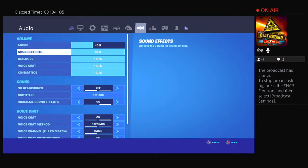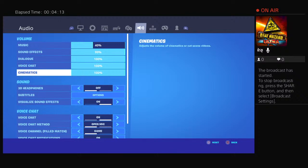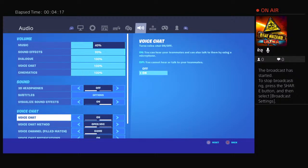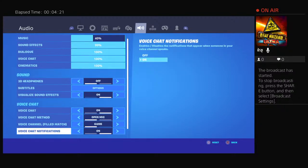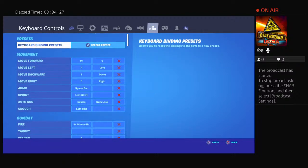For audio: music at 40, sound effects 99, dialogue 100, voice chat 100, cinematics 100, 3D headphones off, visualize sound effects on, voice chat on. You can really put whatever you want for the audio settings — it doesn't matter too much.